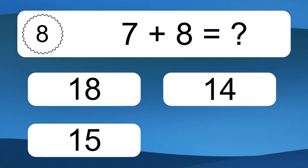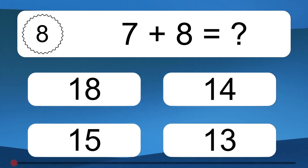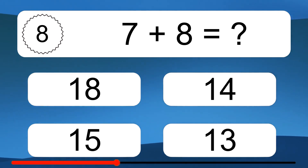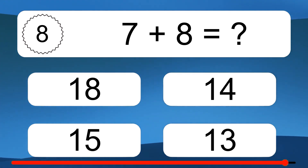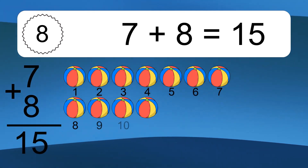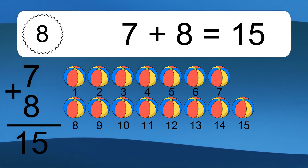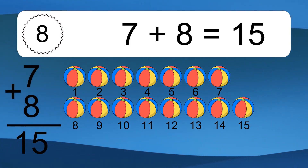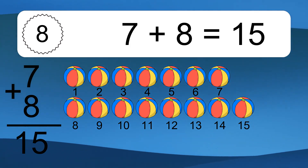7 plus 8 equals what? 7 plus 8 equals 15. Let's count it: 1, 2, 3, 4, 5, 6, 7, 8, 9, 10, 11, 12, 13, 14, 15.